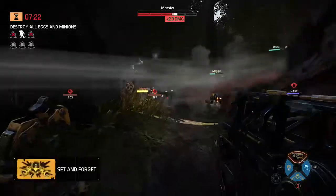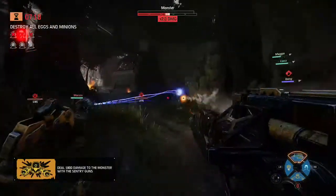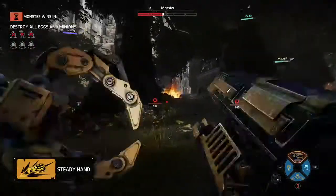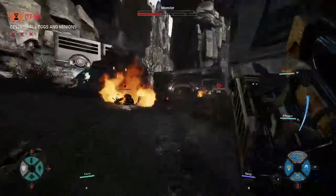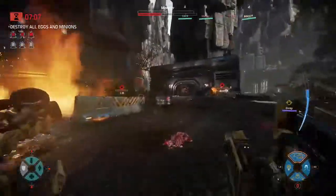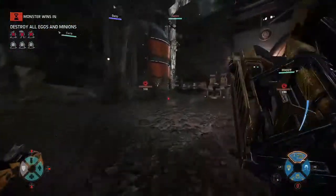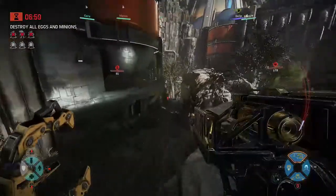Since the turrets have the elite camo on them as well, that makes it really cool, because basically the turrets are something that you're going to look at more than the rocket launcher itself. As you can see, I've got all those turrets out right now and they're all shooting at the monster. We might just go ahead and kill this monster — he's getting away, I'm not going to bother killing him. Just head to the next egg. This is actually primarily the main reason that I would use Bucket — in a game of Nest.